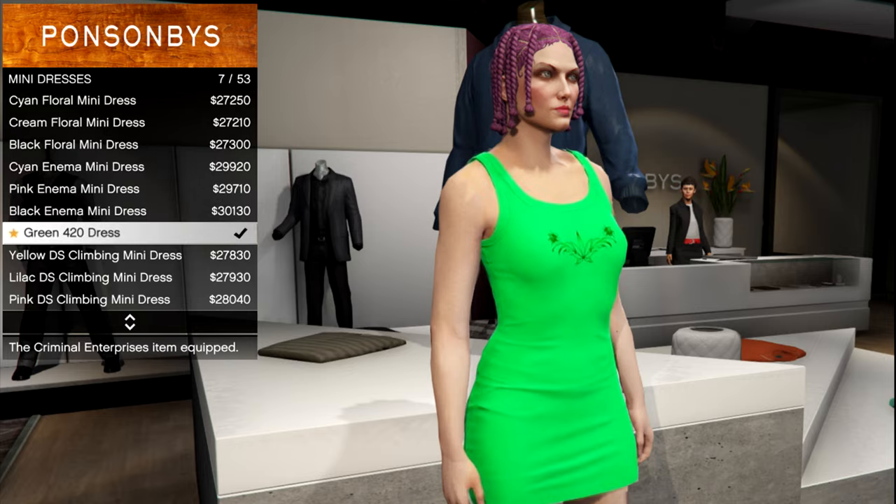The next clothing item is the green 420 dress, which you guys can find under tops, mini dresses category. The dress has a bright green color and two stalks of roses, which I think looks really amazing.